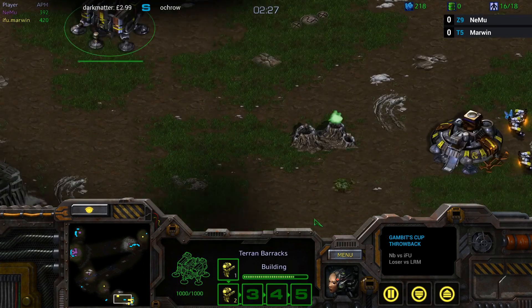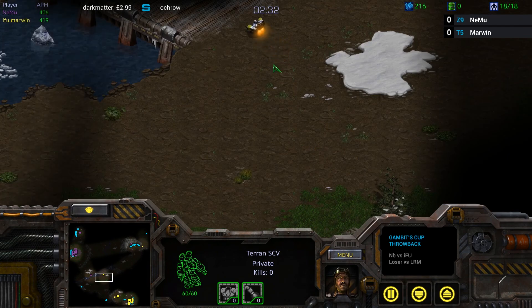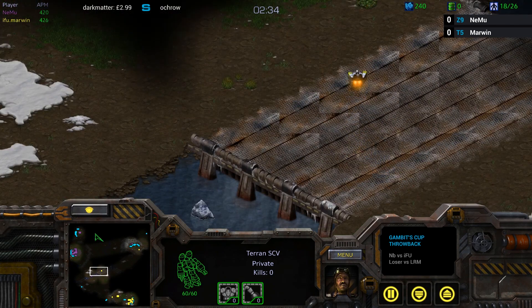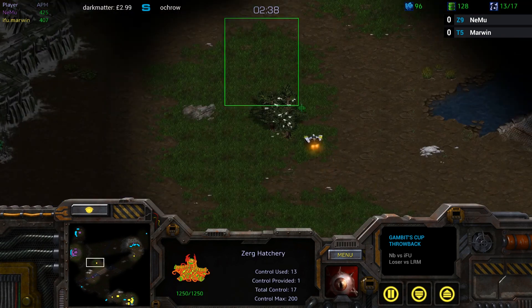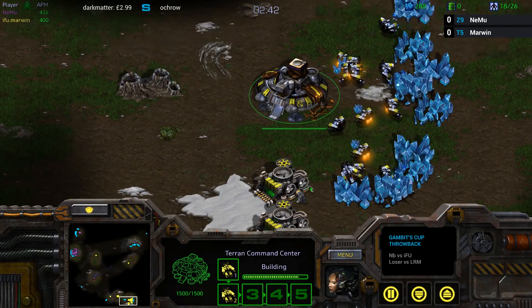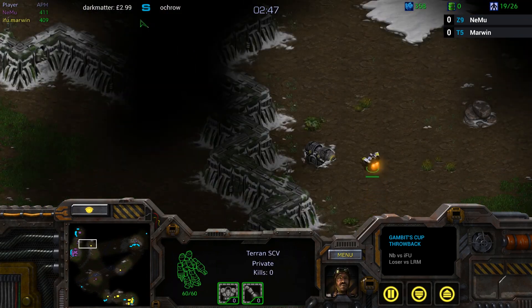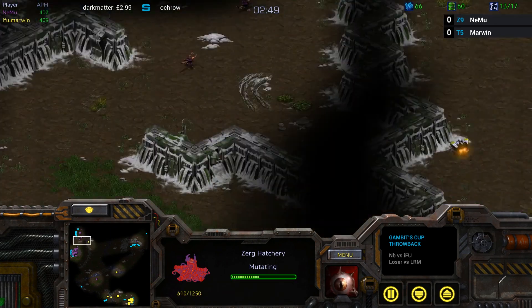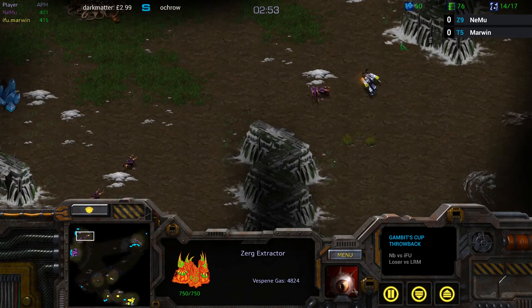Meanwhile, Marwyn is definitely going for that fast expand build and is not going to scout Nemu, so he's not actually going to see that two-hatch for a little while. I think it's still too early for him to make any use of that information anyway. If you're going for a one-rax expand into whatever, I don't think you would necessarily change your build — plus-one five-rax is fine against two-hatch anyway, I think.